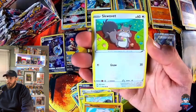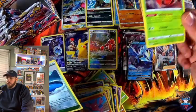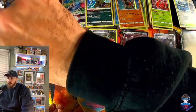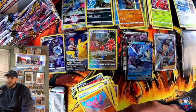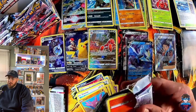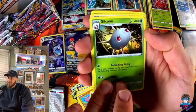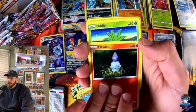Bonsly, Meditite — honestly, unpacking stuff is just great, just as much as putting it in the binder. Parasect non-holo. What I have to look into is whether some of these non-holos come in holos, because I believe so — I did get the Dustox non-holo and then I got it as a reverse holo, so it may come in full holo. Just means I have more collecting to do. Silcoon, Lampent, Litwick, Potash, Lovedisk.